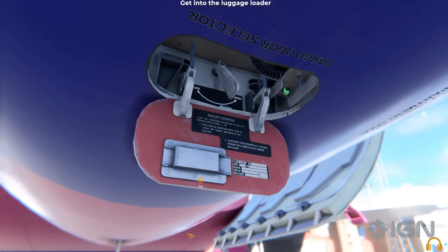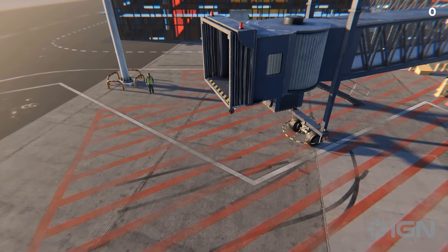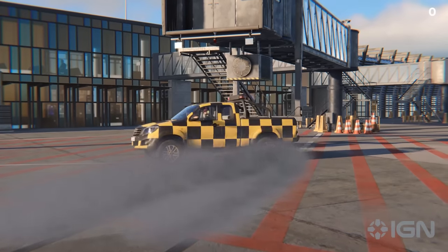Take command of a luggage trolley to unload the plane. Be careful not to cross the red line — for safety.